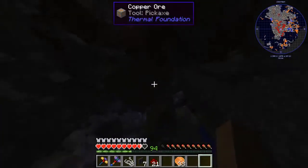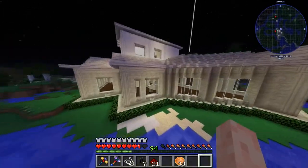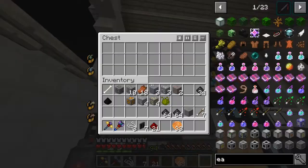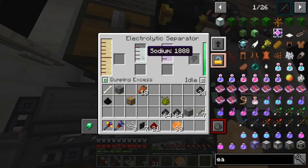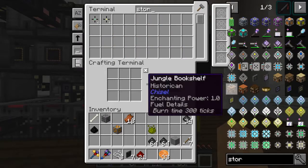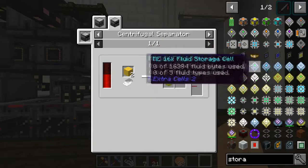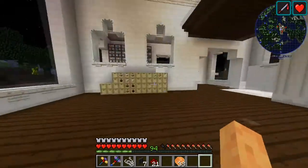I was exploring and flying around a lot looking for a sunflower so I could automate yellow dye, but that did not happen. We wanted yellow dye for our gas storage cells - they use dandelion yellow or yellow pigment which is just yellow but harder to get. The lapis for blue dye is a little easier for the fluid storage cells.